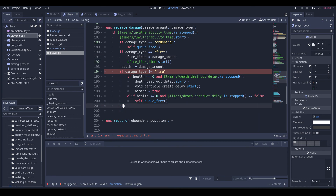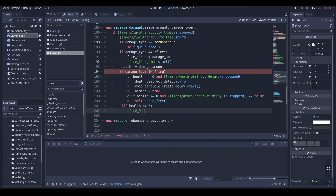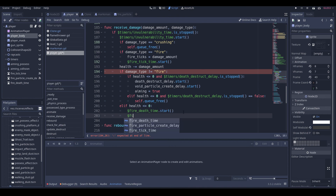Then elif health is less than or equal to zero: fire — money fire_death_time dot start, money fire_tick_time dot stop. Okay now we can test this out.